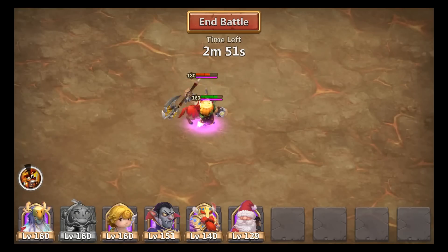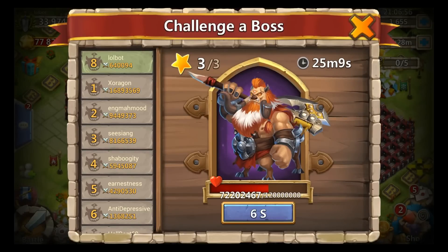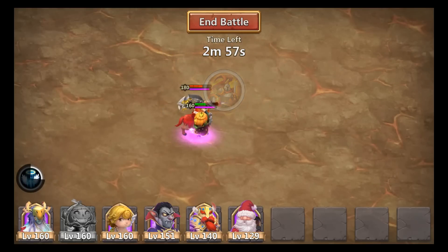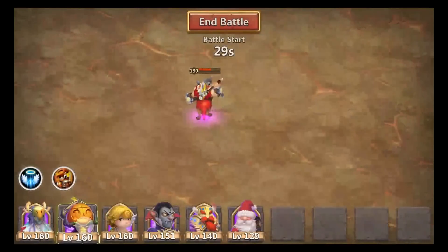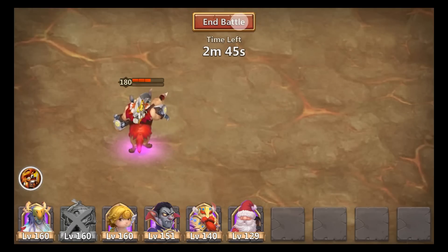Let's just go again. Two times, two times. More damage even than before. So yeah, it really doesn't make any difference at all. But why are these damage numbers fluctuating? That's just because of random probabilities.